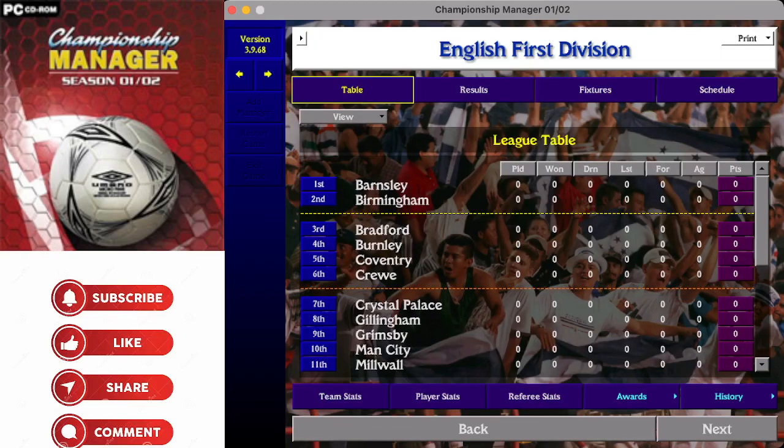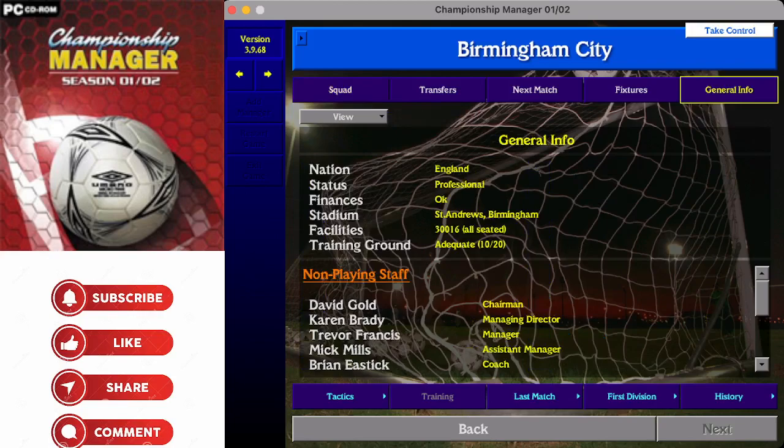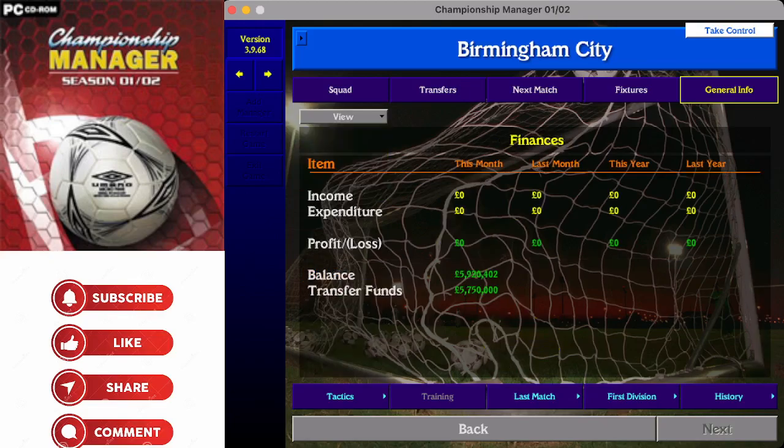Would you be able to take on the challenge of Barnsley and get them into the top tier? Birmingham City, a club with immense history and a great ground in St Andrews - 30,016 can fit inside. You'll see some familiar names on the non-playing staff: David Gold has moved on, Karen Brady you'll know from The Apprentice UK on the BBC. Managing the club at the time is Trevor Francis, Britain's first million-pound football player. An adequate training ground at 10 out of 20, with a budget of 5.92 million in the bank and five and three-quarter million as a transfer fund.